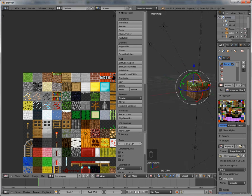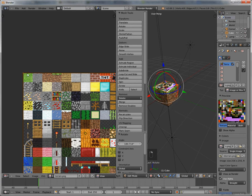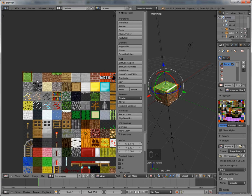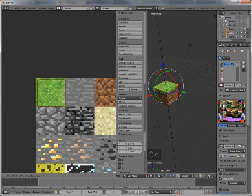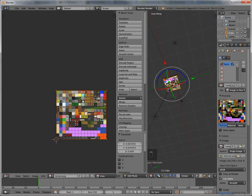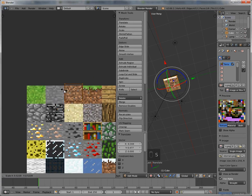Now let's do the top face. Scale this down quickly, grab it, and move it over to the grass top area. Make sure it's all there — boom, you've got that. And the bottom: go over here, scale it down, grab it, and move it over to the dirt block texture this time. Scale it up just a little bit, grab it, and put it down. Perfect.